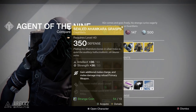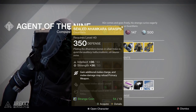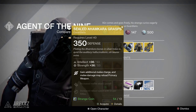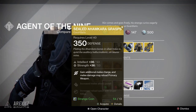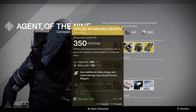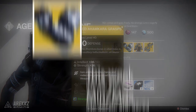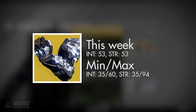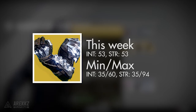Moving over to the Hunters, the Sealed Ahamkara Grasp — these are exotic gauntlets. The main perk is that you gain an additional melee charge, and melee damage may reload your primary weapon. Again, the same principle applies — it will not stack with the Felwinter artifact. You also get increased melee attack speed and increased reload speed with sniper rifles. This one has an intellect and strength roll of 53/53 when maxed, with a minimum of 35/35 and a maximum of 60 intellect and 94 strength.